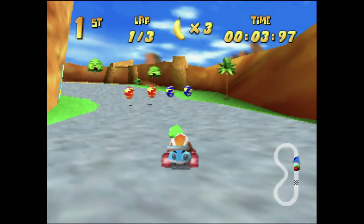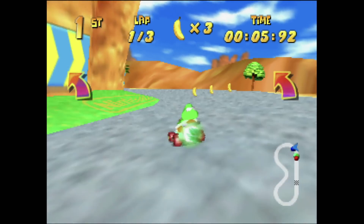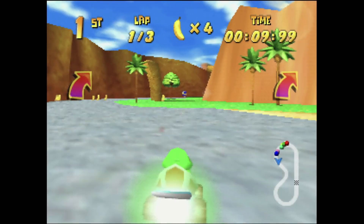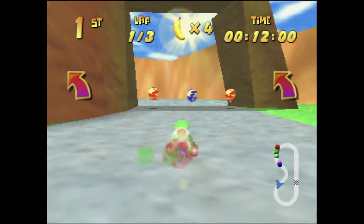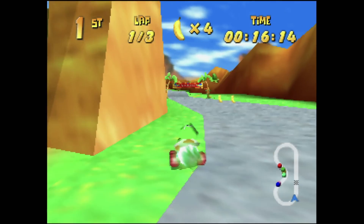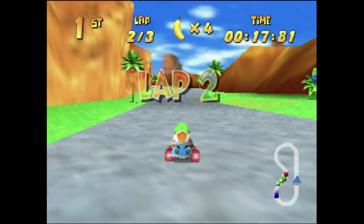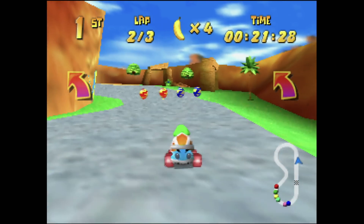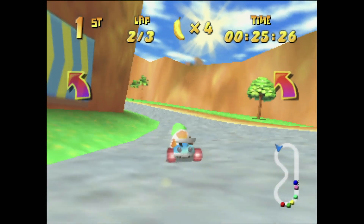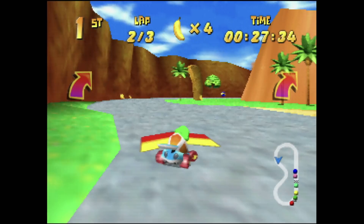Ancient Lake is about as vanilla as a first course gets. Whilst more interesting than Luigi's Raceway in Mario Kart 64, the wide open track and plenty of balloons make this nothing more than a nice warm-up track. The shortcut across the grass is a nice touch and the roaming dinosaur adds a minor challenge, but experienced players won't have much trouble polishing off this course in any of the game's modes.